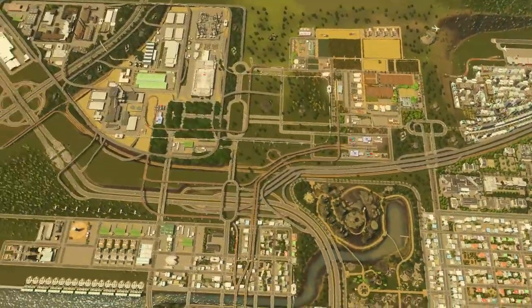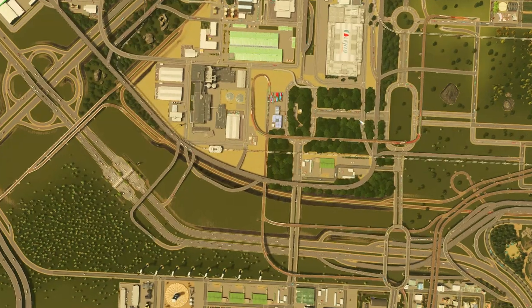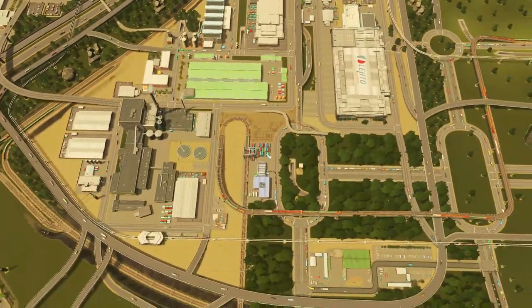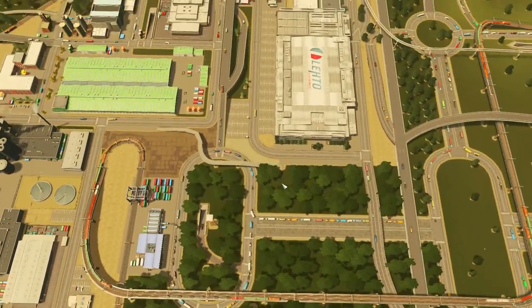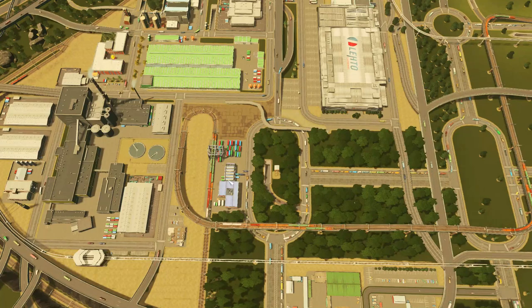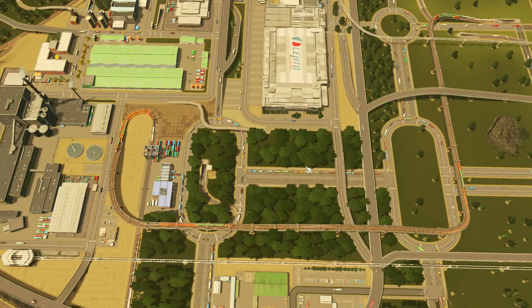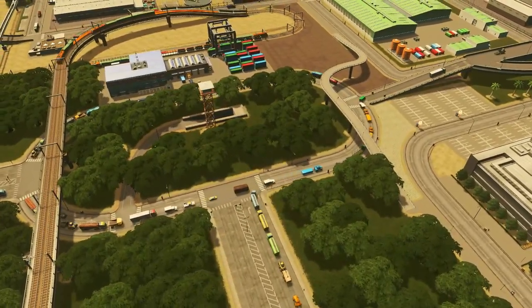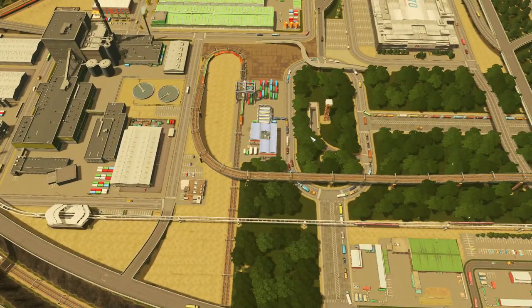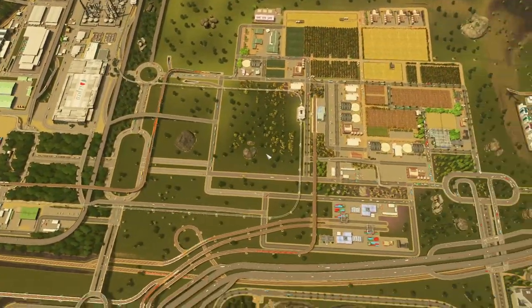First, let's go to the industry area. The previous episode we fixed a couple of issues around here. We still have a bit of optimization to do. The first issue is here — a lot of cars are trying to get to the cargo train station, and as you can see it's quite busy. It makes traffic slow down a bit, and it has to do with the fact that I put this cargo train station right on this roundabout. That was a mistake.